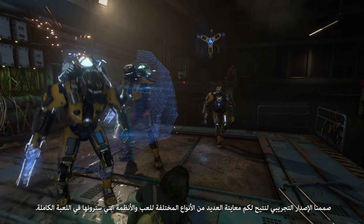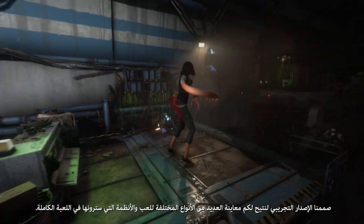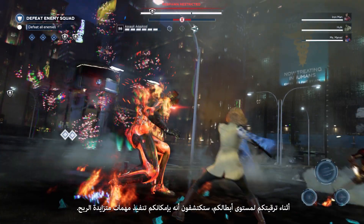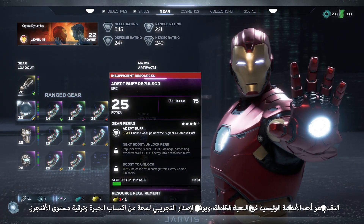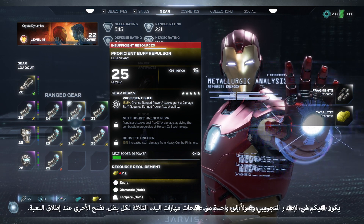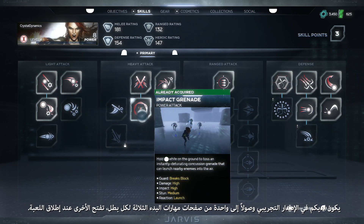We built the beta to let you sample many of the different types of gameplay and systems that you'll find in the full game. The beta includes missions built for different players and power levels, and as you build your heroes, you will find that you can take on increasingly ambitious missions. Progression is one of the main systems in the full game, and the beta delivers a taste for earning experience and leveling up your Avengers. In the beta, you'll have access to one of three starting skill pages for each hero.